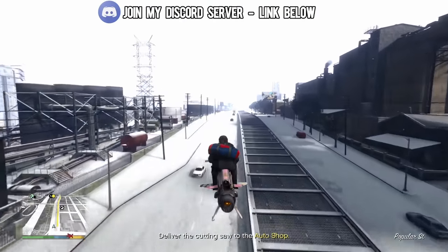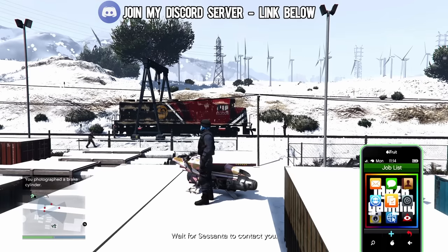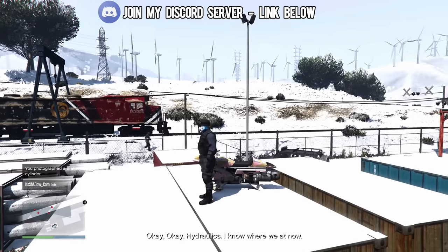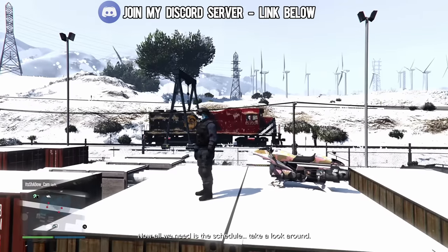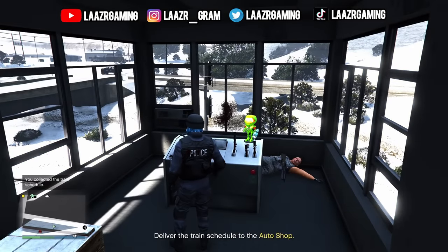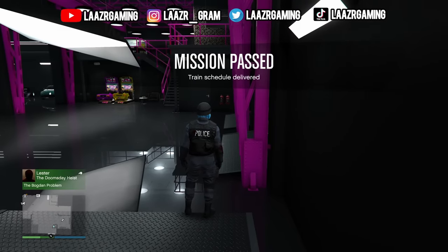Once you deliver the duffel bag back to your auto shop, launch the second and final planning work called Schedule. Make your way over to the train tracks as shown on screen. Try to keep your distance from enemies at the first part to save yourself some trouble. Come over to the left side of the train, stand on top of the containers, and take a picture of it, then take a picture of the brakes, sending both to Sessanta. For the third part, head to the office section — you're better off just killing the guards, making your way upstairs carefully, finding the schedule, and delivering it back to your auto shop.